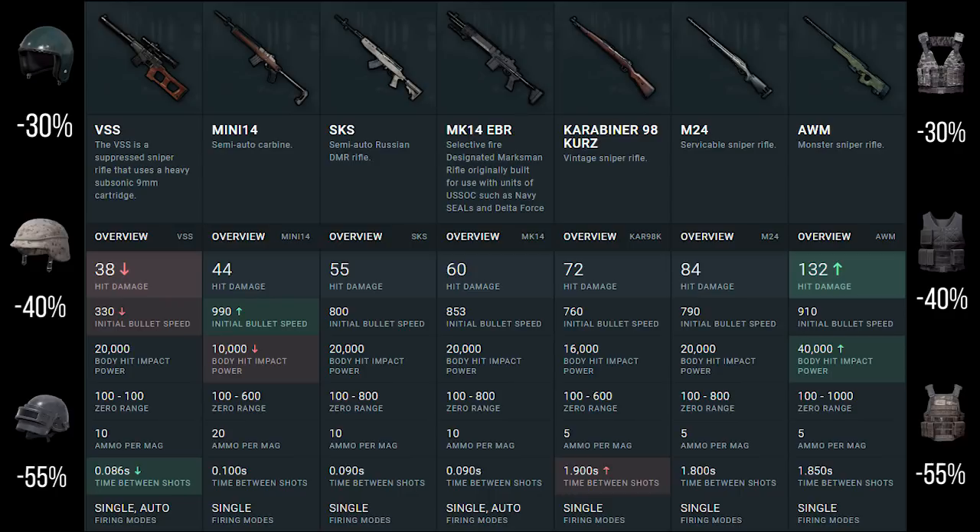The only weapon without a one-shot kill to the head with no helmet is the VSS — it does 95 damage because it only deals 38 damage per hit, though its fire rate is much higher and you get ammo in higher quantities. As we go up towards the AWM, it deals 132 damage without any armor. At any point in the game, if you shoot someone in the arms or legs with the AWM, it will be a one-shot kill, because 95% of 132 is well above 100.